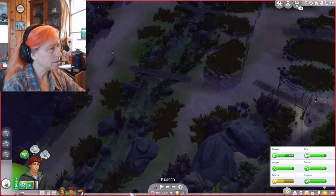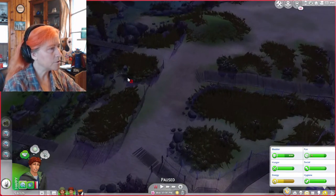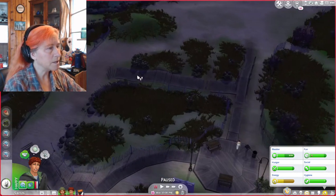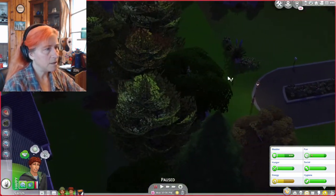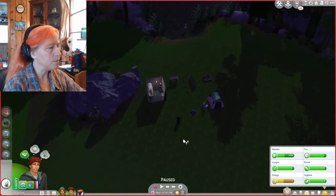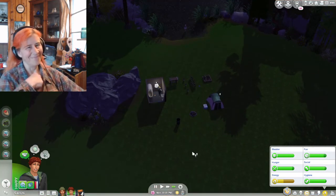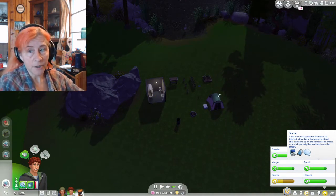First, we're going to find some frogs. We're going to dig for treasure. We're going to go ahead and harvest everything that we can. And then we'll come back to the house and see what we get. We'll rejoin him when he is done on his treasure hunt.